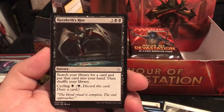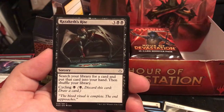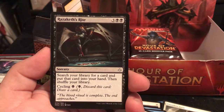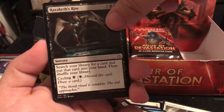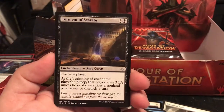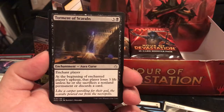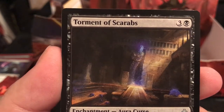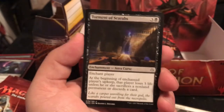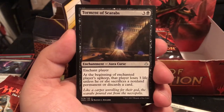Razaketh's Rite is a 5-drop sorcery - search your library for a card, put that card into your hand, then shuffle your library. If you just need something late game, that's a good answer. Torment of Scarabs is an enchant player for 4 - at the beginning of the enchanted player's upkeep, that player loses 3 lives unless they sacrifice a non-land permanent or discard a card. I love the Egyptian art - I'm hoping to pull one of these in foil.